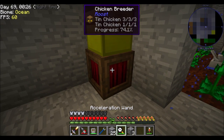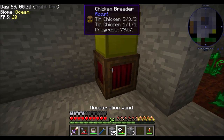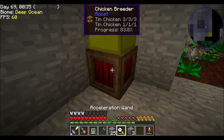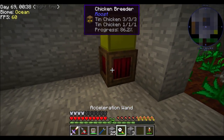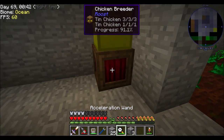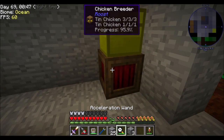Short-term, it's quicker to get to tin via Mystical Agriculture, but long-term chickens produce way more. That's why I'm happy I'm going both directions. I'm doing both chickens and Mystical Agriculture for tin, because something further down the line - like diamonds - would have taken forever to get to via chickens alone.